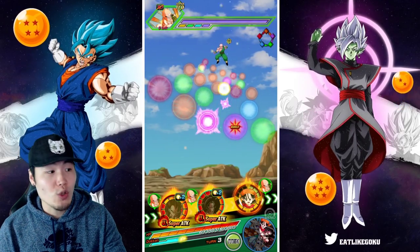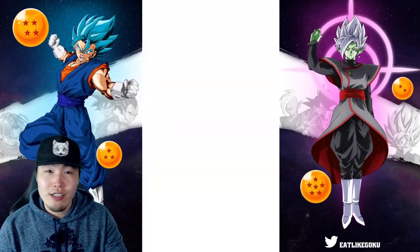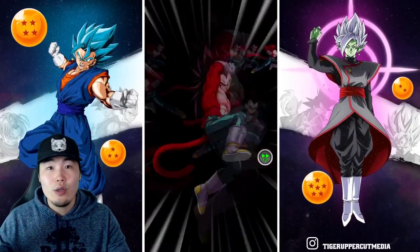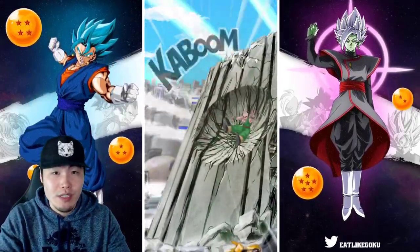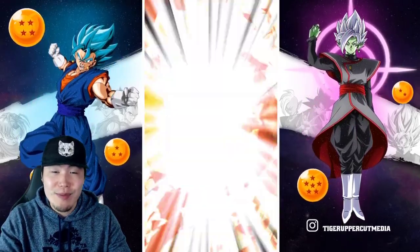She does get the second Super guaranteed. Unlike Launch, who we showcased yesterday and who has the potential to super up to four times but a lot of times you're going to be getting additional normal attacks, this Oceanus Shenron will get two Supers guaranteed every single turn — sometimes three if you have some Hidden Potential investment, some dupes in her.